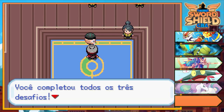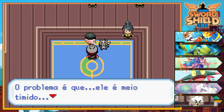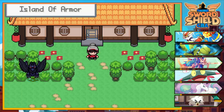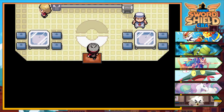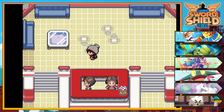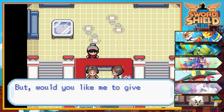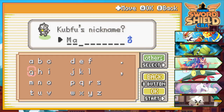Something to take — yeah, this is where we are going to get the Kubfu! I'm ready for this — give a warm welcome to Kubfu on our team! Right now I'm going to go to the Pokémon Center and nickname the Kubfu. This is the Name Rater — I'm going to name this Kubfu. What should I name it? I'm naming it Macho.